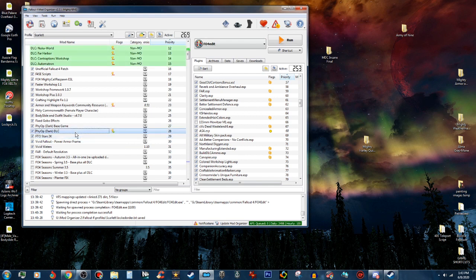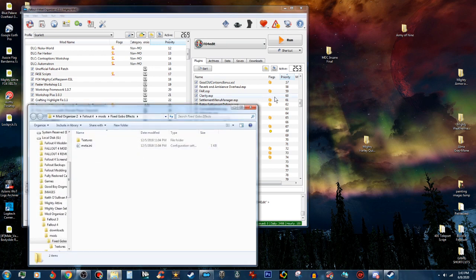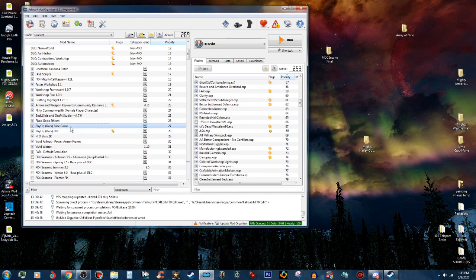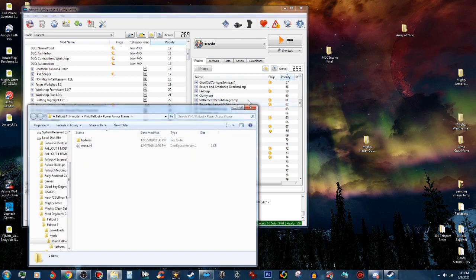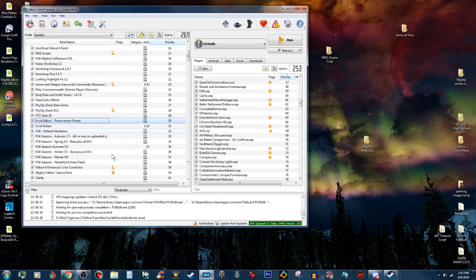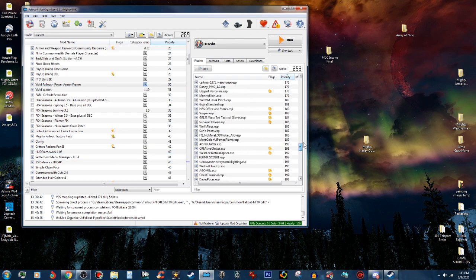You also subtract any that you've flagged as ESLs, and that gives you the number of active ESPs. So I have 253 running right now. Texture mods don't need an ESP — like fixed global effects, power armor frame — those are just textures. As long as it doesn't have an ESP it doesn't count. That Brick mod had an ESP because it changed or pointed to a material file or texture.